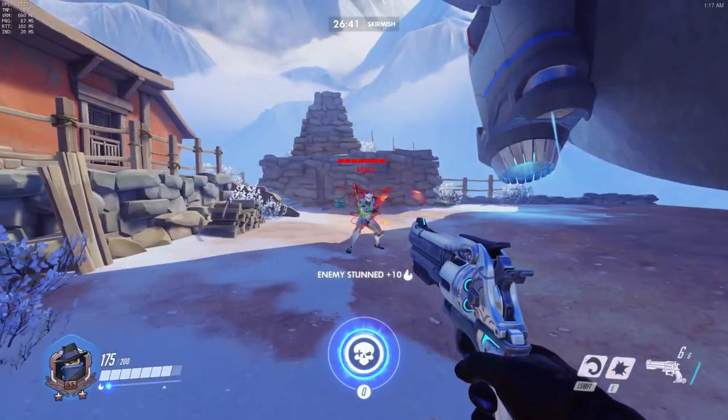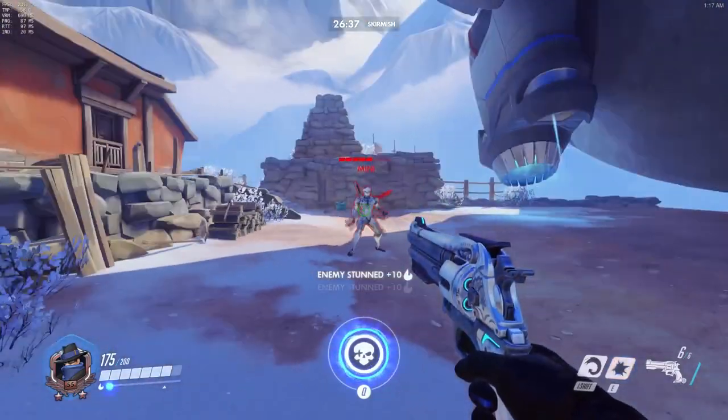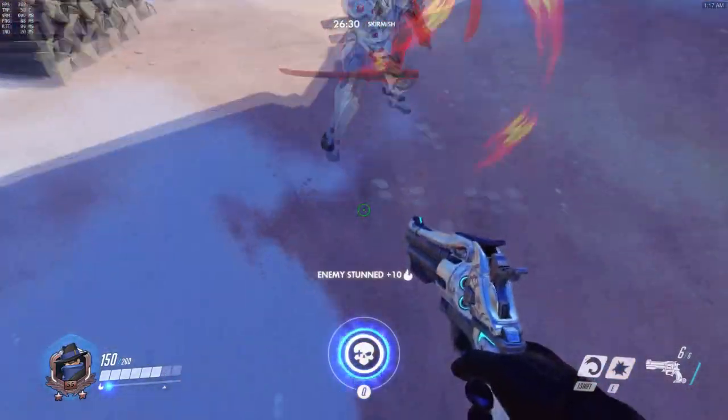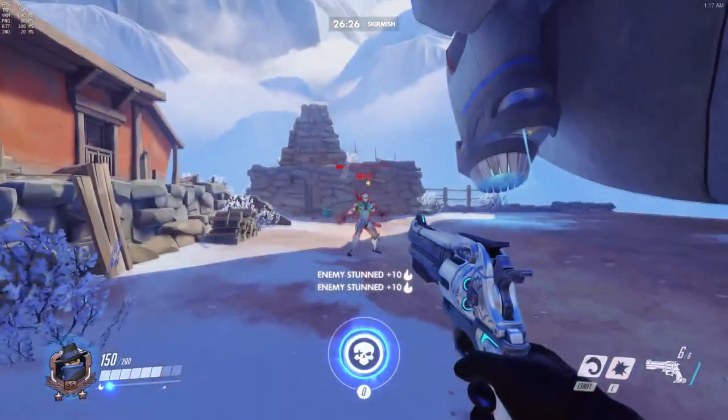You can stun above him, to the right of him, to the left of him, or the most reliable way is somewhere in front of him. It's not necessary to stun him out of his deflect, as waiting out his channel is also very effective. But mastering this technique can make a Genji feel very afraid to even approach you.